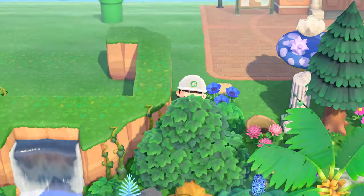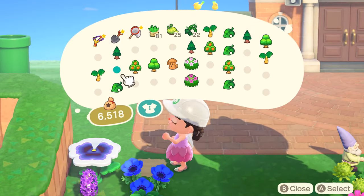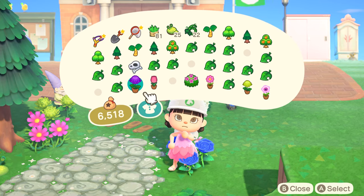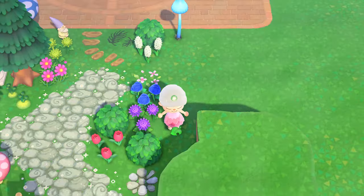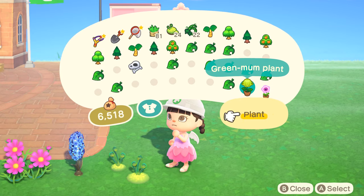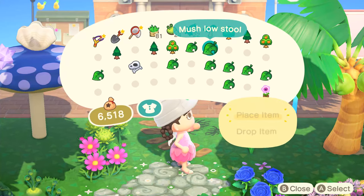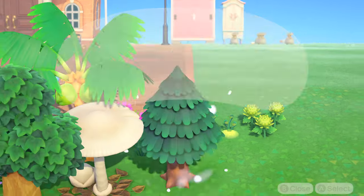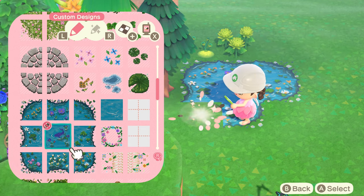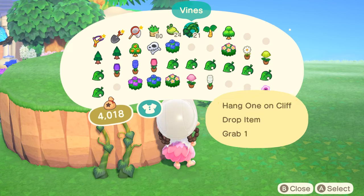I need some help figuring out if I should save my dream address during cherry blossom season or during June. I like cherry blossom season because of the hardwood trees turning pink, and I also love June because my favorite bushes are in season. I was leaning towards cherry blossom season because it would look cool to have those pink trees with coconut trees everywhere, but then I was also leaning towards June because I love the bushes. So I'm not sure — that's why I need your help. If I do cherry blossom season, I think the green and pink path I chose will go well with that. I can see it in my custom design app under the magic stone path, but I'll play around with it.